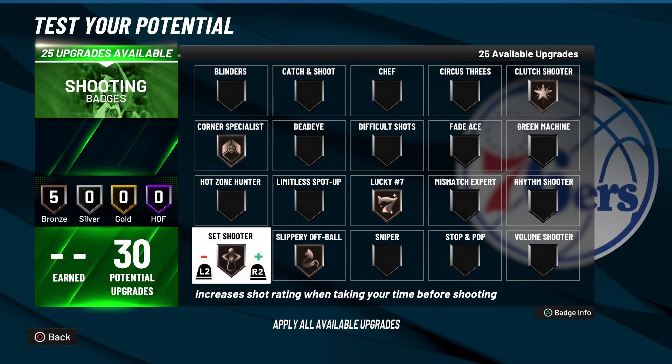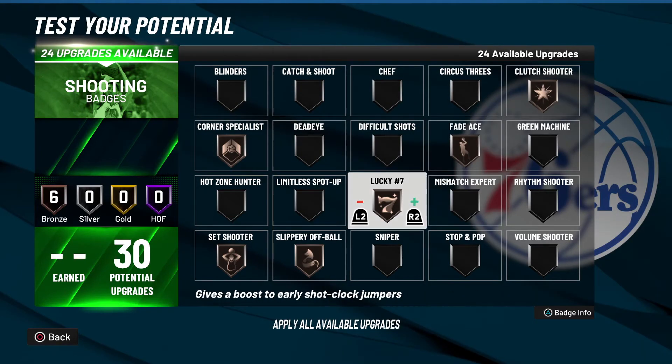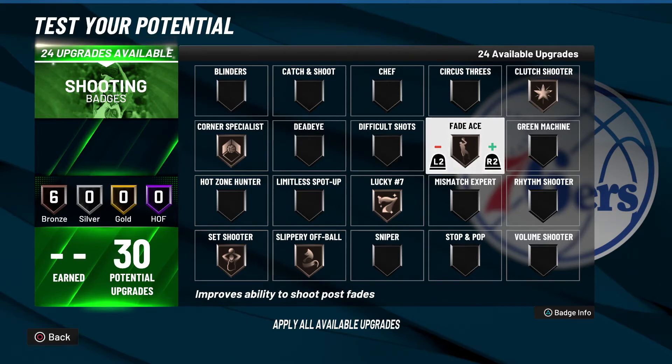Unless they buff it and lower the hold time, Set Shooter just isn't it. The final badge I have in C tier is Fade Ace — similar to Lucky Number Seven, it's not a bad badge, just very specific to a play style. If you're a post scorer or have a Michael Jordan/Kobe Bryant-type build doing a lot of high-post mid-range shooting or post scoring from the block, this badge is good. But for most play styles it's not really necessary, even though I do have around an 86 or 87 post fade on my build.